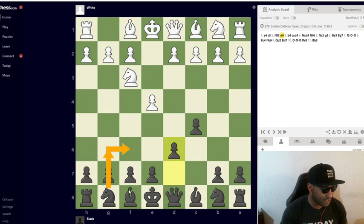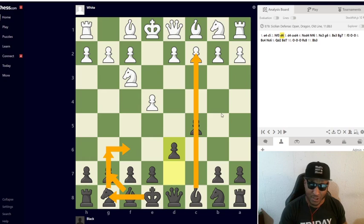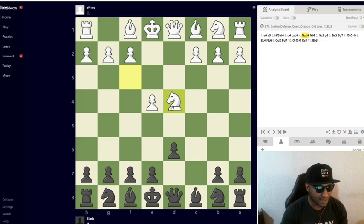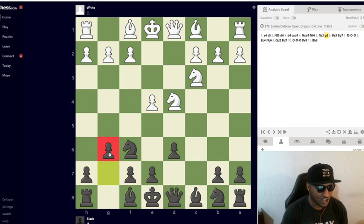After Nf3 d6, let's go over the Dragon first — it's a very sharp opening. The idea is Nf6, g6, Bg7, castle, and attack the kingside or queenside where his king usually castles. After d4, pawn takes, knight takes d4, Nf6, we attack this pawn, Nc3 defends the pawn, and then g6 is the next move. In the Accelerated Dragon you hold the d-pawn — we'll see why in a minute.